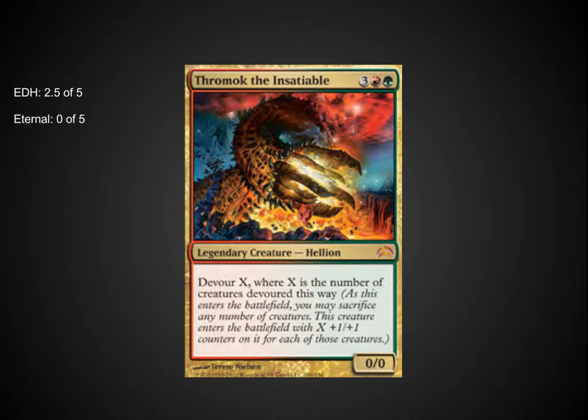Thormok the Insatiable is a wonderful card for those interested in a Timmy Commander. The X Devour X is great — think about having a board state with Brawn and Anger out, plus a few other small 1/1s or 2/2s. Devour them all and end up making a 16/16 just by devouring four creatures. The cumulative effect is great. He is a bit fragile, so hopefully you've got a way to protect him, or you'll lose your entire board. But I like the theme, nice artwork, very playable in EDH.